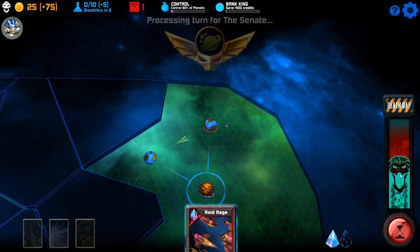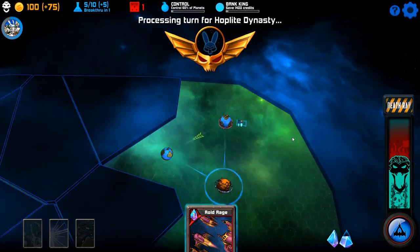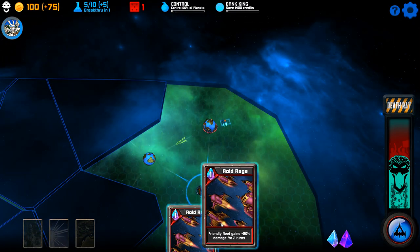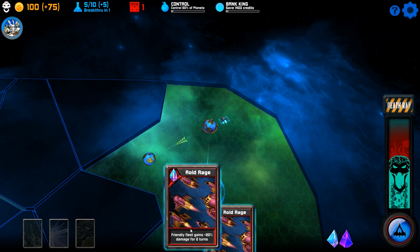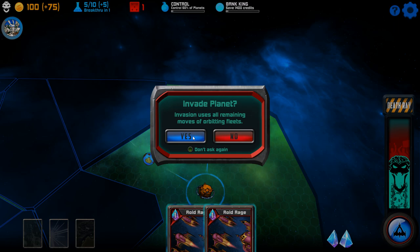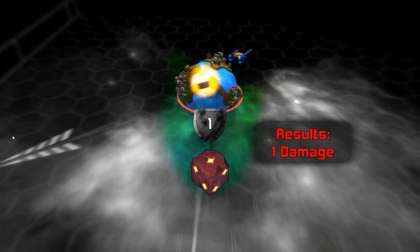I might as well end the turn — there's nothing else I can do. My tyranny has gone down because I haven't taken a planet — they're not happy. There's my income: 75 credits, and here's my new card — 'Friendly Fleet gets plus 20 damage'. I've got two of those now — that's a good card. I've got to invade and I better not get a one. Oh yeah!